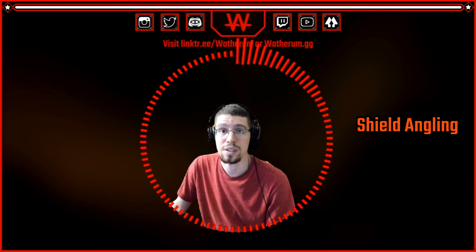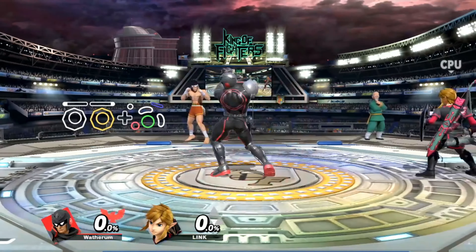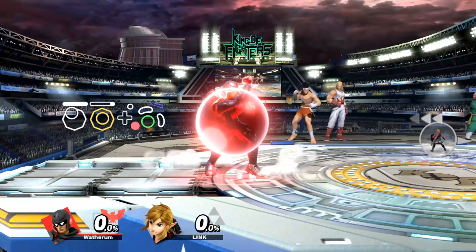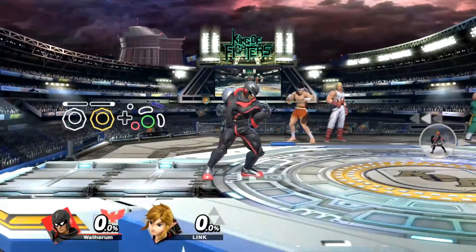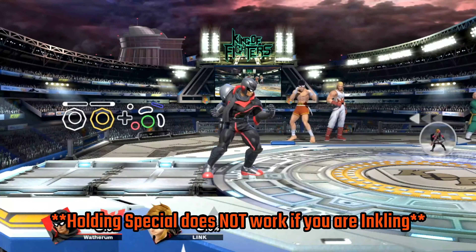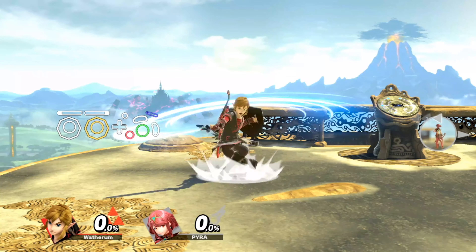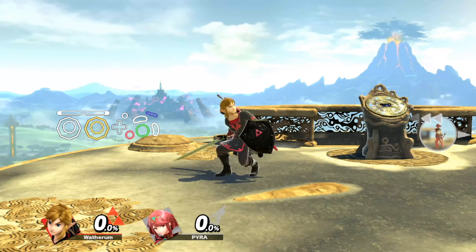Next up is shield angling. While shielding, you can angle your left stick to position your shield. This is useful to prevent shield poking — shield poking being the act of getting hit in an area of your character not protected by your shield. An easier way to angle your shield is to hold special, typically just the B button, after activating your shield. It's best to let go of the left stick, special, and shield before performing your out of shield option.